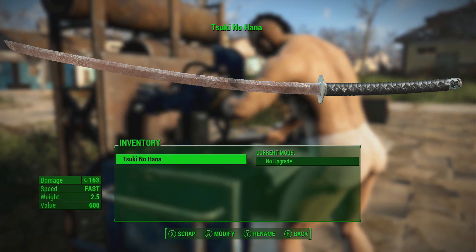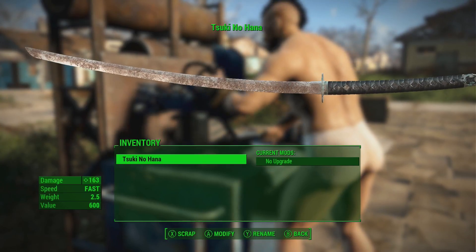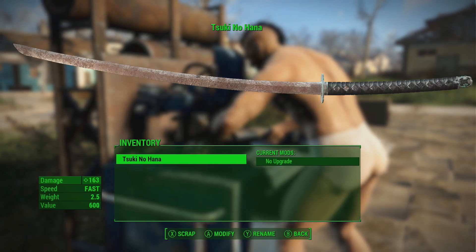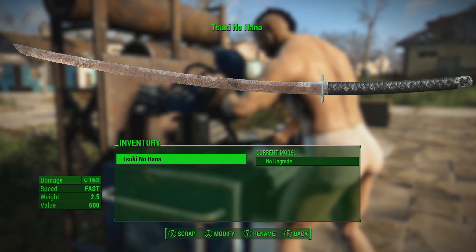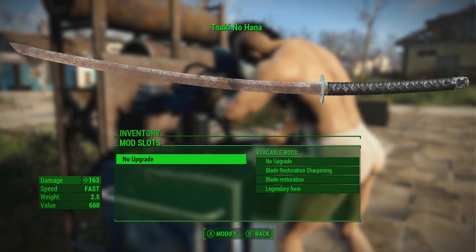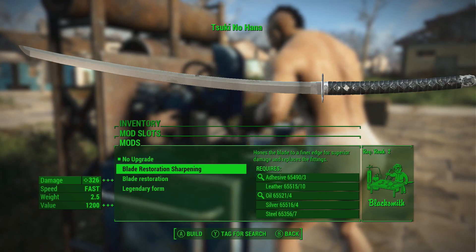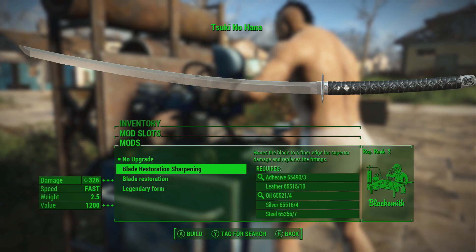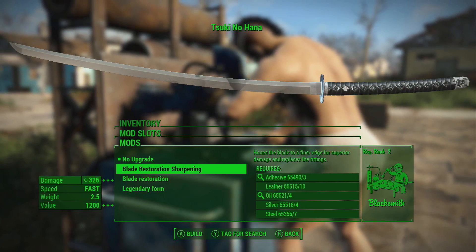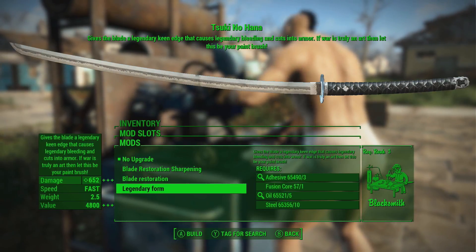The weight is 2.5, so in conjunction with that speed — it is a very fast, very light blade, as katanas should be. This one's a little rusty but we are in post-war so that's not too bad. The value is 600, which is quite low for a modded weapon in Fallout — some others we've covered have been in the thousands. You can switch the blade, and there are a couple of upgrade options that do require some resources.